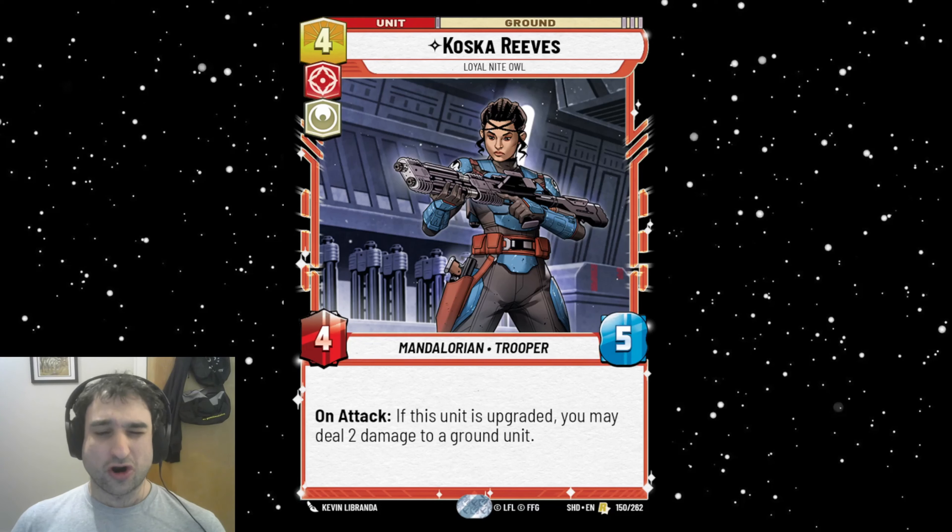With Echo, for instance, you throw a Koska away when you play Echo and put the two experience on the Koska in play — now you've got a 6/7 that deals two on attack. This is obviously board-centric control. It works really well with Bo-Katan since this is a Mandalorian — her ability will do damage to units. It looks like the Mandalorian theme will be a lot about control, not so much face racing. We'll see if this plays a major role in that.